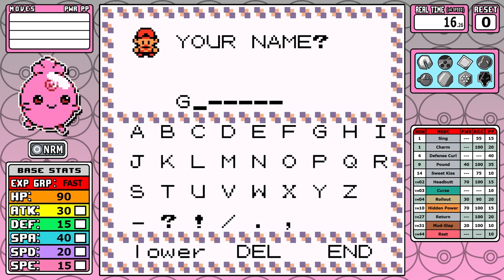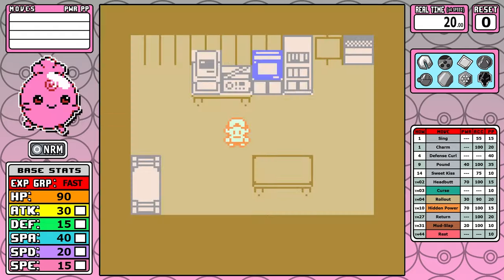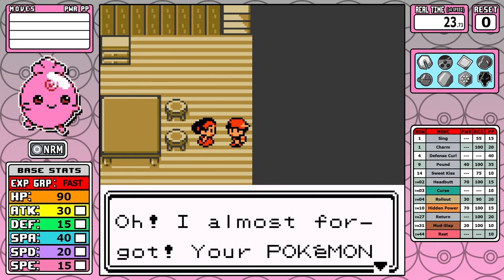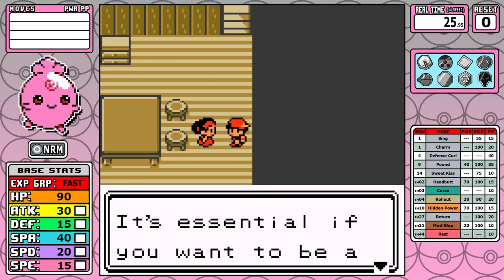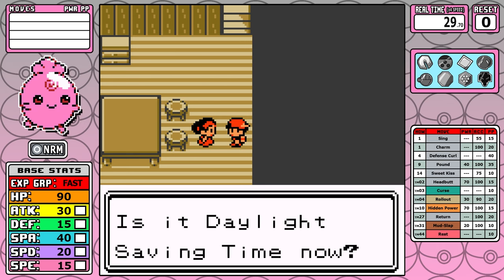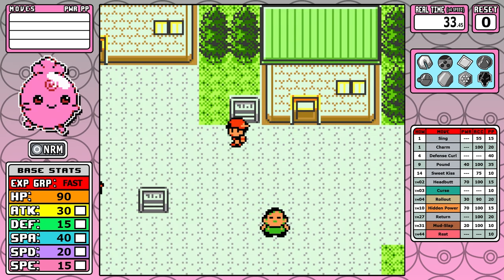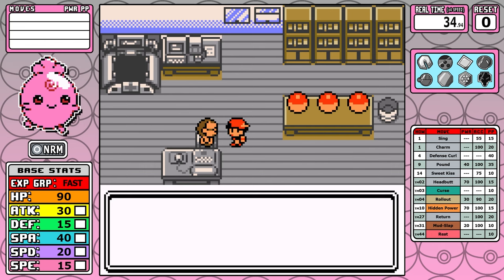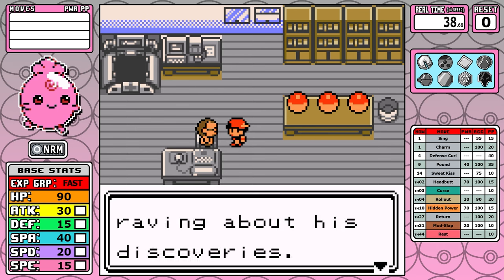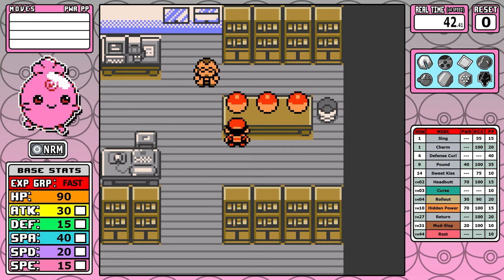Out of all Generation 2 Pokemon, it has several stats that rank anywhere from the very bottom of the list to bottom 3, and the biggest culprit as to why it's so awful is that 15 base speed. There's a lot of things that make Igglybuff bad, but I don't think it is the worst Pokemon, because it has two redeeming qualities: it's in the fast leveling group, and it's a normal type, so it gets STAB on an early Headbutt and on Return, which most people consider the most busted move in the entire game.